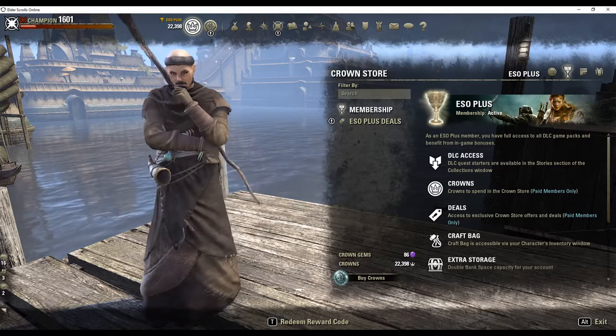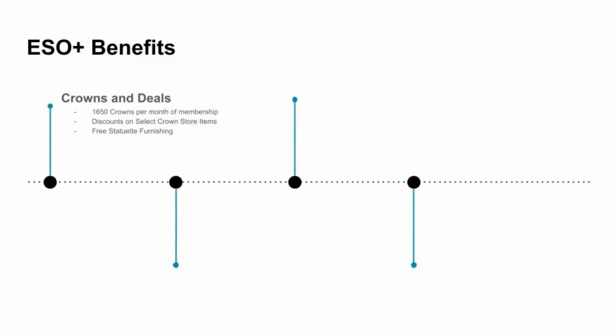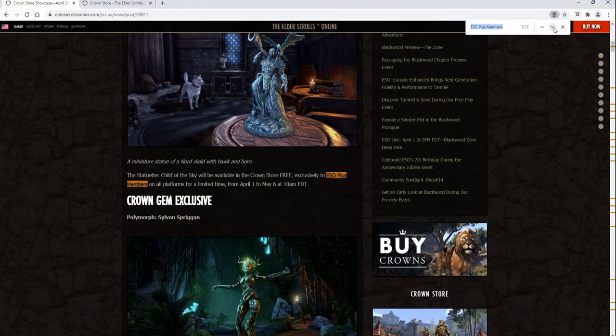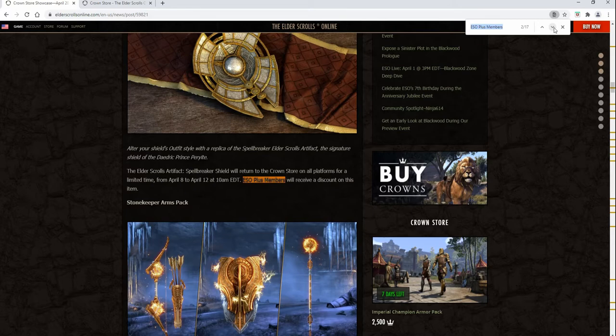The first benefits we'll examine are crowns and crown store discounts. With every month of ESO Plus, members get 1650 crowns. Where I live, the regular price of 1500 crowns is more than one month of ESO Plus. I often recommend, if players want to buy some crowns but crowns aren't on sale, to pick up a few months of ESO Plus. When you purchase ESO Plus, you get the crowns for all the months immediately and receive all the limited time benefits during the membership. Also, with every month of ESO Plus, members get a free statuette finishing and discounts on many items returning to the crown store. These discounts are listed in the monthly crown store showcase and all current discounts can be viewed in the ESO Plus section of the in-game crown store.